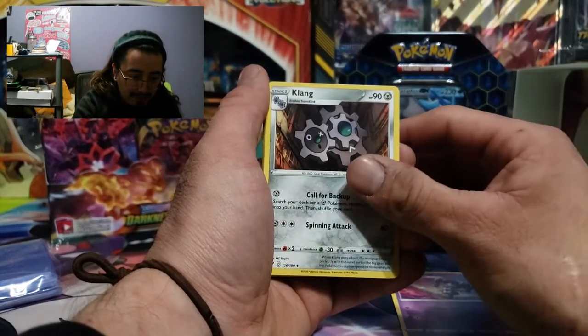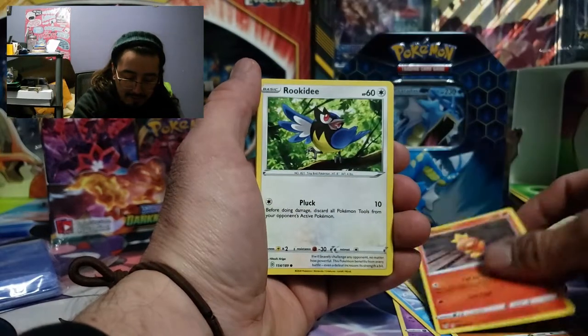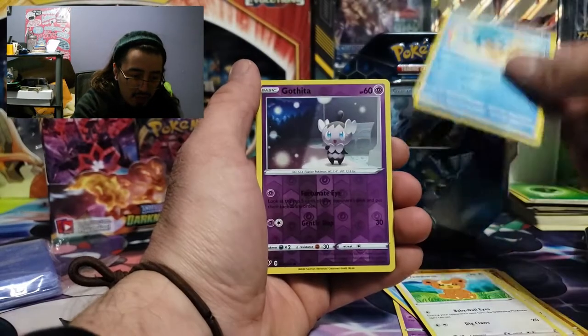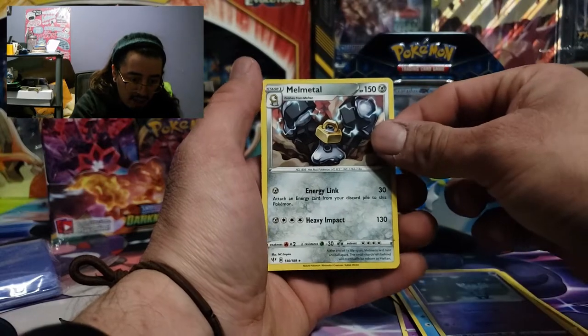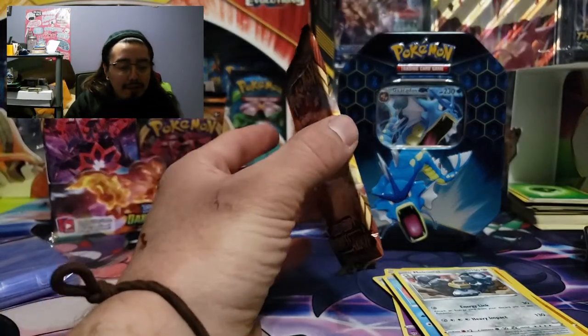Gotherita, we got Clang, Vanillish, Trapinch, Torchic, we got Roggenrola, Terry Ursa, Pampor, Gotherita again, and a Melmetal regular rare. Not bad, not bad, not bad!